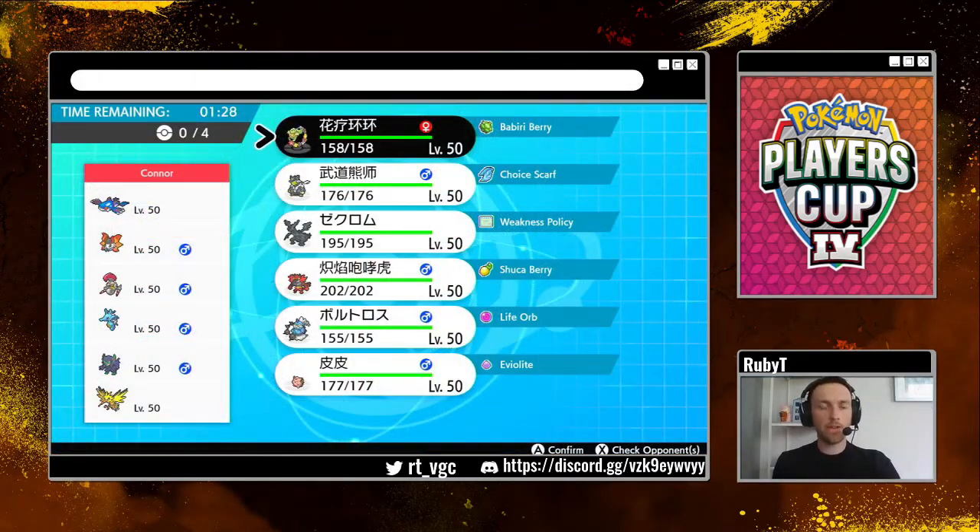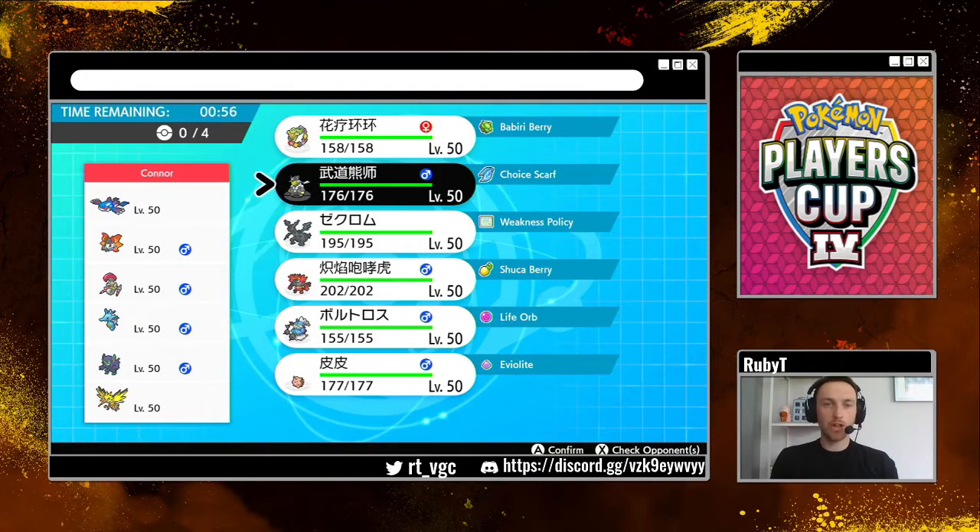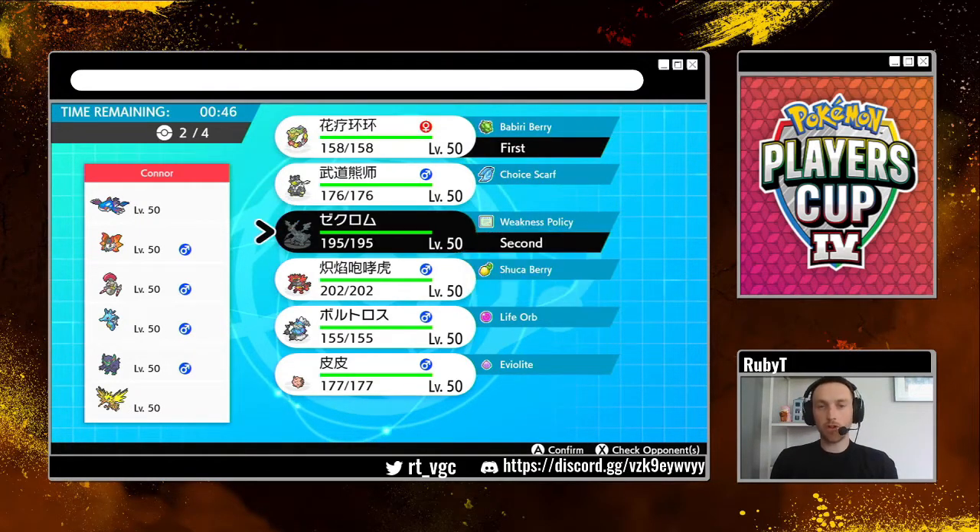Looks like we found our first match against Connor. This looks very much like a team I've recently seen a couple of people use online — obviously it's a rain team. It's got Volcarona, which is the interesting component to it. The good thing about the rain is that Urshifu does huge damage to pretty much everything on the team, apart from maybe the two actual water types.